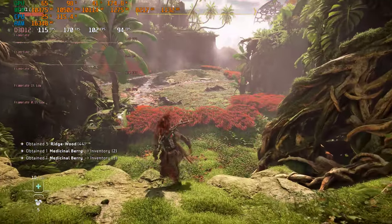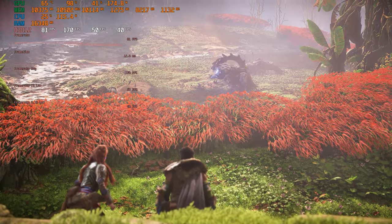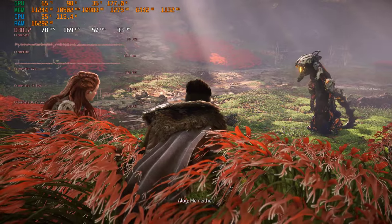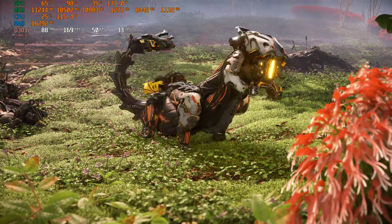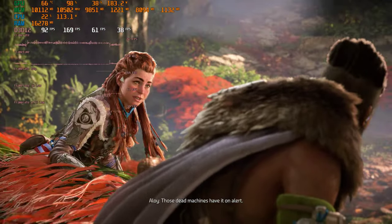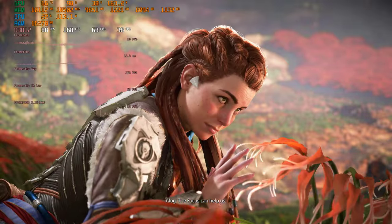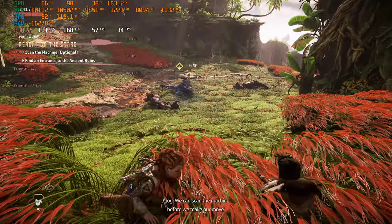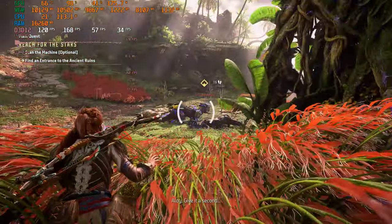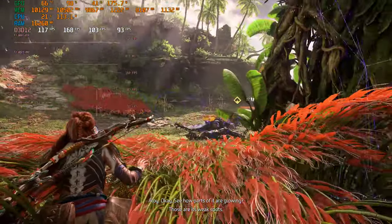We're going to get into action with some machine enemies. Hide in the tall grass — I've never seen where it goes before. That grass and vegetation looks so good. The focus can help us — we can scan the machine before we make our move. Give it a second, see how parts of it are glowing — those are its weak spots.